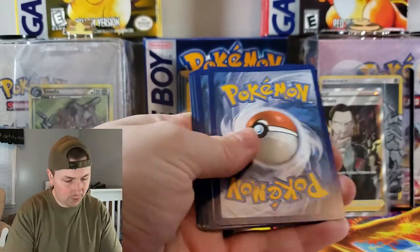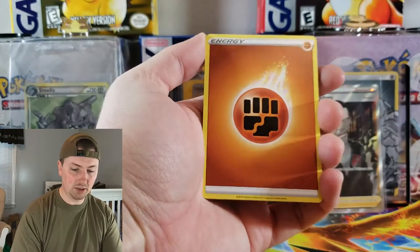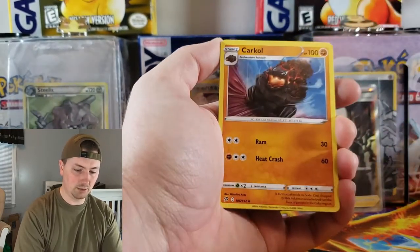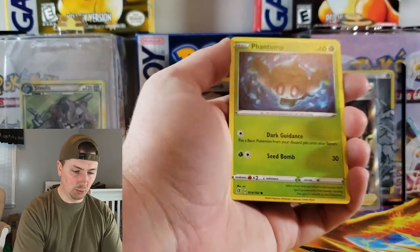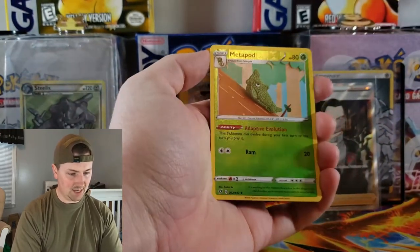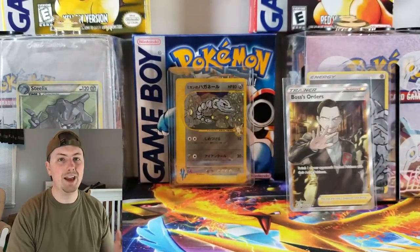There is the code card. Here we go — Phantump, Metapod, it looks like it's a crochet stitching of Metapod, and Galarian Mr. Rime. Nothing on that one, but that's okay. We still have plenty of packs to go.